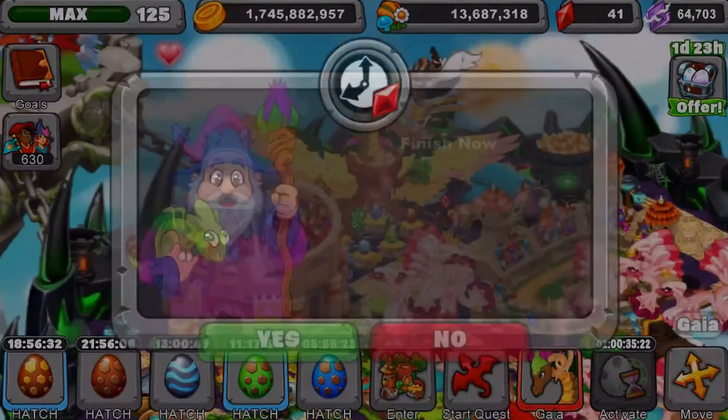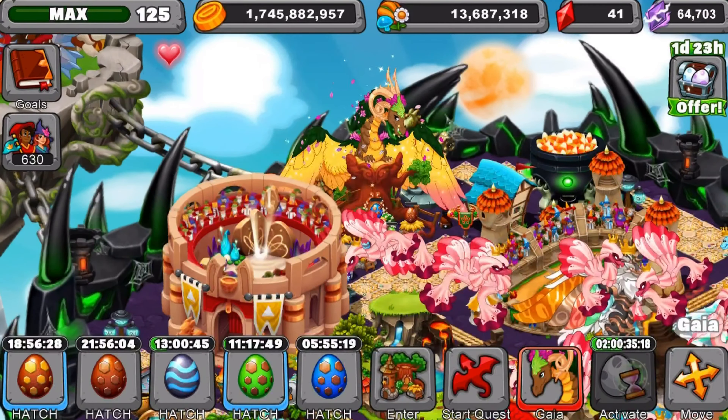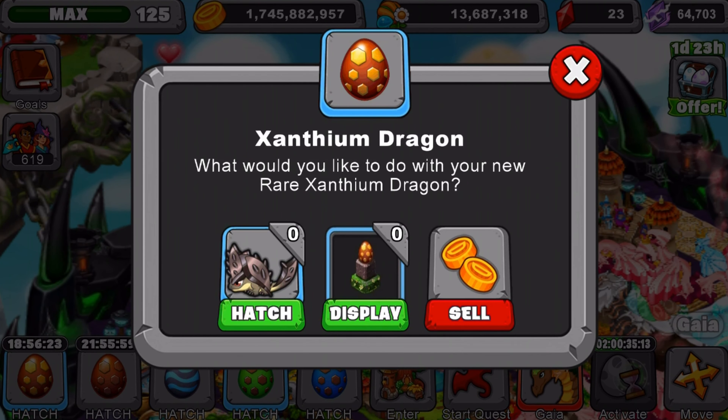I do have the dragon right over here — the gold looking one right here. It has a 19-hour incubation time, so if you're wondering what the incubation time is, it is 19 hours. And there it is guys — the new dragon that I won't be able to pronounce its name, and it's got a crazy name too.